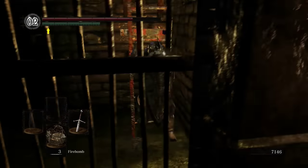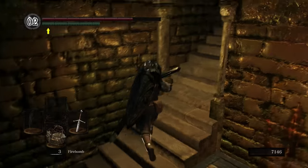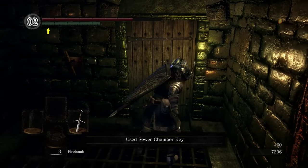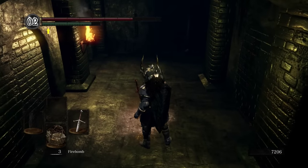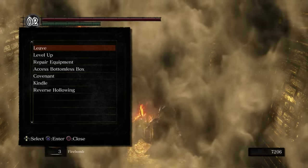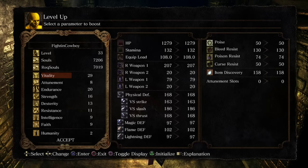Proceed this way, open the door, climb up the ladder, door again, kill that guy, open this — and would you look at that, a bonfire! Now that you've reached the bonfire, the depths will be significantly less hellish. I can't stress enough how terrible this place can be without the bonfire. And boom — 30 vitality hitting our first soft cap. It's a beautiful thing to see this early in the game.